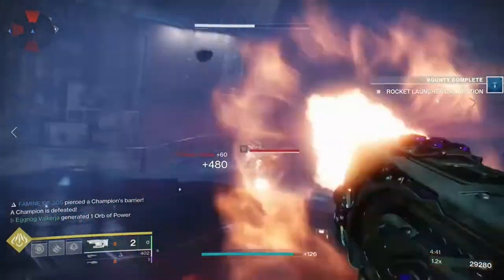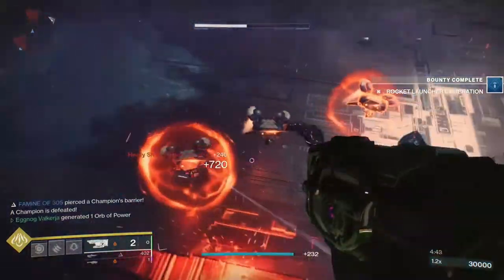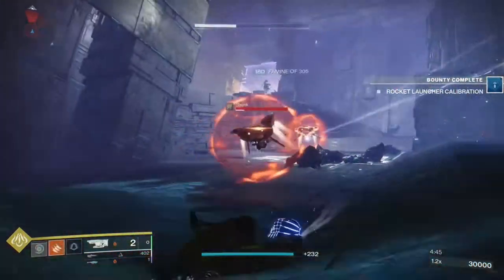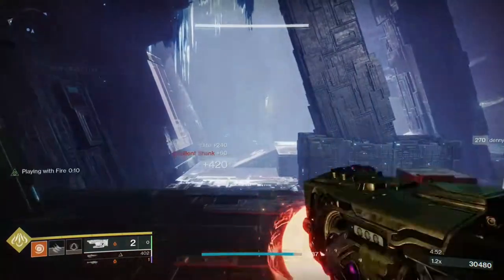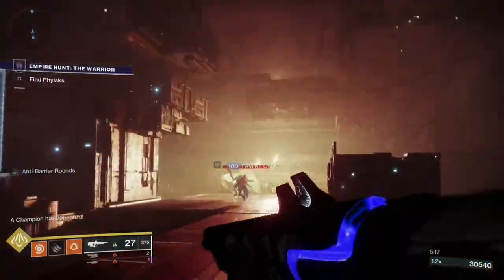To make things even sillier, there's Gambler's Dodge, which when done near enemies instantly gives a melee charge. Because Burning Edge recharges the dodge, once I get to 3 stacks of Playing With Fire, I can become a constant carousel of carnage.